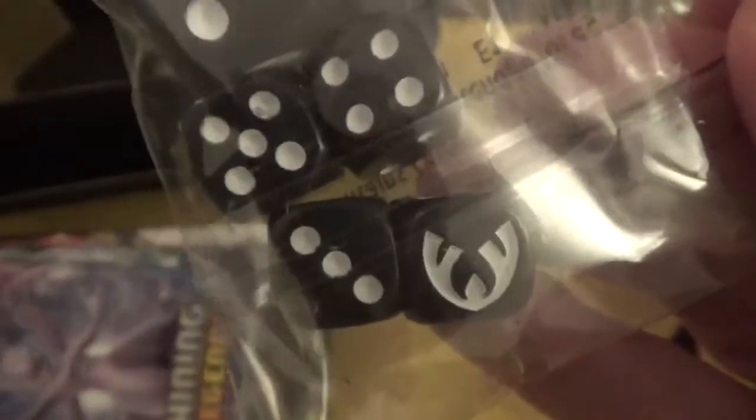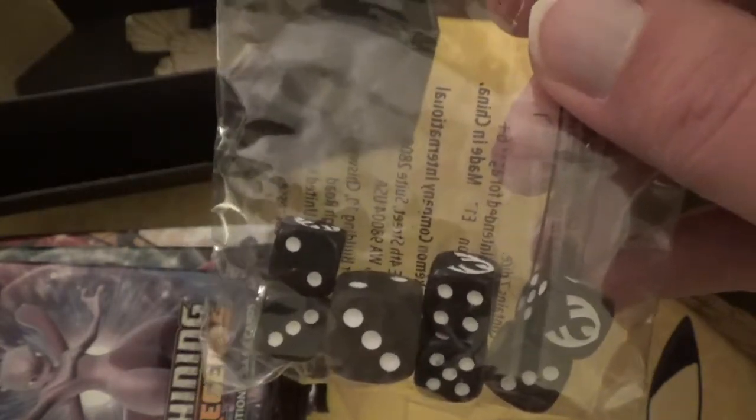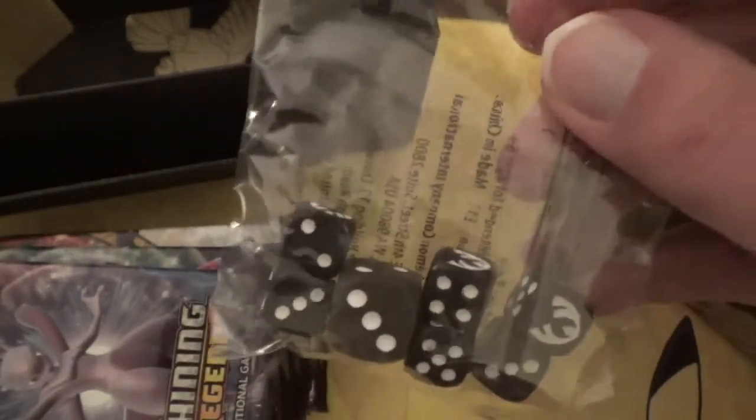You also get a pack of dice with the symbol of the set used to represent the number one. The big die is a coin toss die used to determine which player goes first. The smaller dice are damage counter dice to help keep track of the damage your Pokemon has received during the game. You can also use these outside of Pokemon, like for a board game, Yahtzee, or even your Yu-Gi-Oh deck.